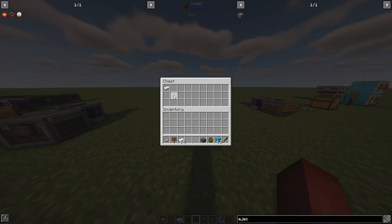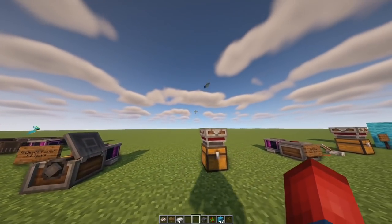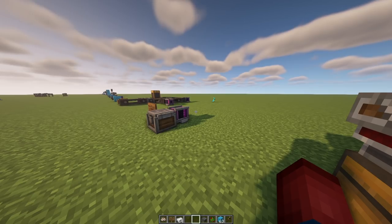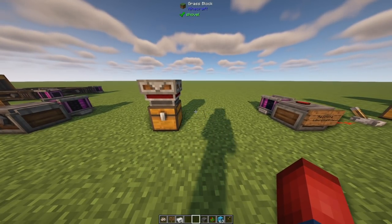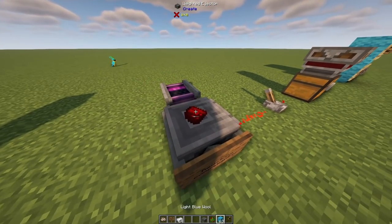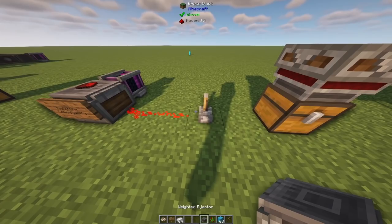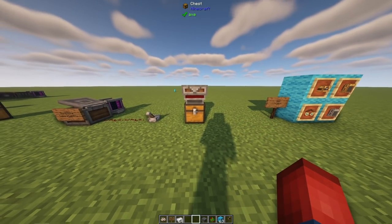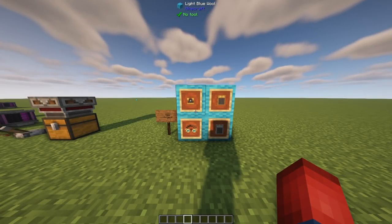You can also combine the andesite funnel and the Weighted Ejector together to sort items into chests. With a powered Weighted Ejector aimed at an andesite funnel pointing downward, throwing an iron ingot onto the ejector launches it into the air and it goes straight into a chest. This could be used in an ore processing system to launch items through a ceiling into storage. You can also use redstone compatibility — a redstone signal on the ejector prevents it from launching; flicking it off lets it fire.